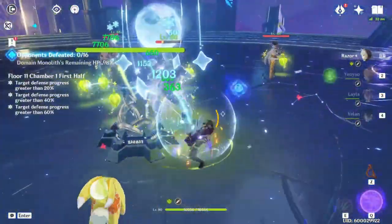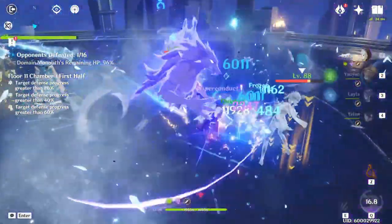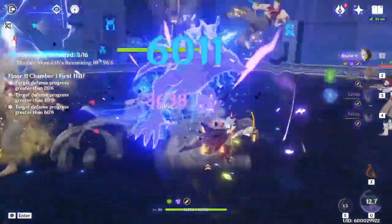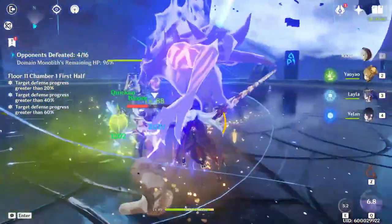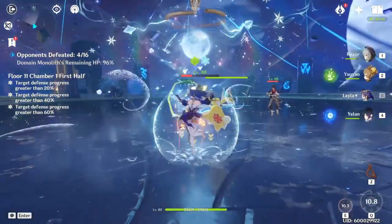We didn't have units that could facilitate the Cryo and Dendro interaction alongside Electro — until we got Layla, who provides good off-field Cryo damage and application, and Yaoyao, who fills the healer spot while still applying off-field Dendro. These two characters have made this playstyle much more of a reality. I've been toying with this build for the past couple of updates and it now feels significantly better.